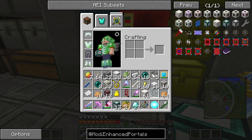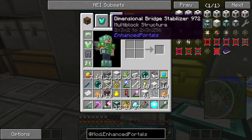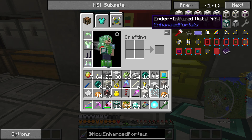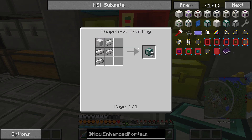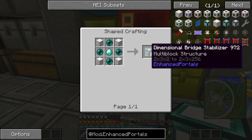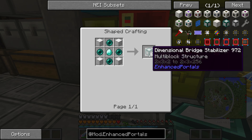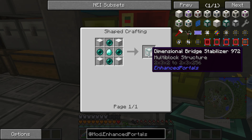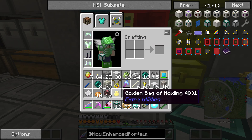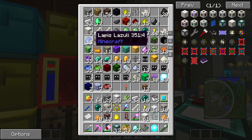Okay guys I'm back, and I went ahead and made myself 12 of these dimensional bridge stabilizers. Interestingly there appear to be two recipes — one for the stabilizer and one if you just want to use it as a building material. These are kind of like the brain or powerhouse of your portals, and you also use these to sync all your portals up. You need at least 12 to start but it's a multi-block structure — you can make it up to 256 blocks tall, which is crazy.